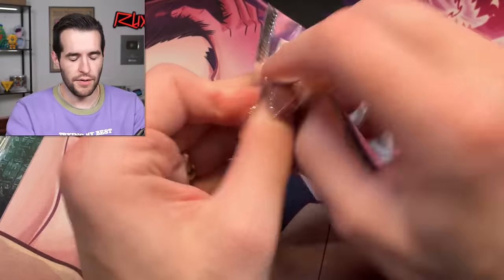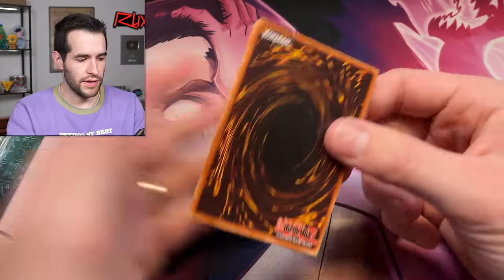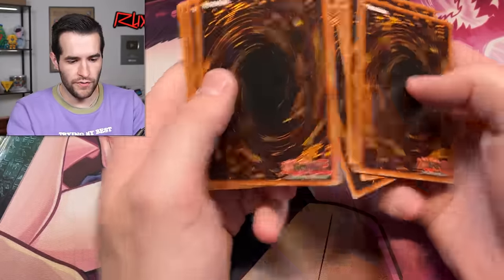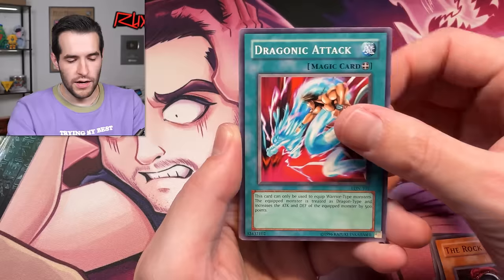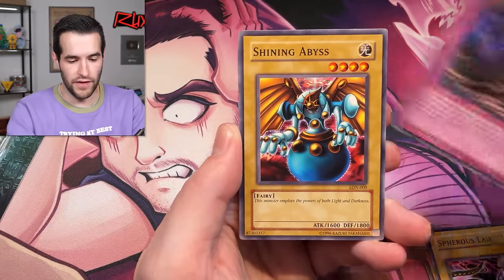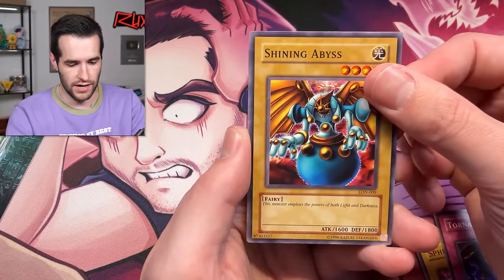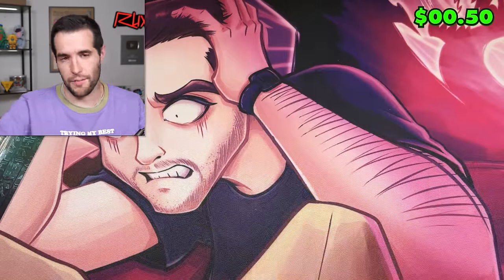Labyrinth of Nightmare — let's keep it going. One, two, three, four: Supply, Blind Destruction, Scroll of Bewitchment, Rock Spirit, Dragonic Attack, Spirits, Lady Tornado Wall, and the Spirits Lady — the beauty of that vampire, not so much if you ask me. Last loose pack Amphibian — that's okay. Loose packs were pretty good, can't complain.